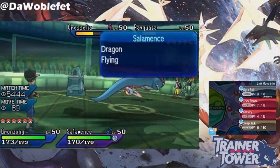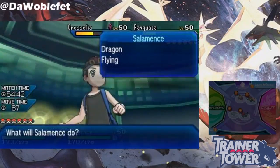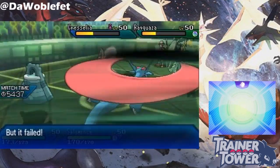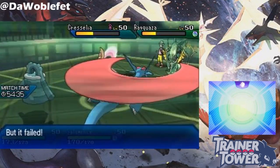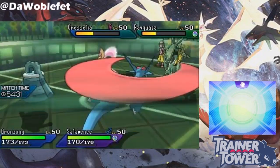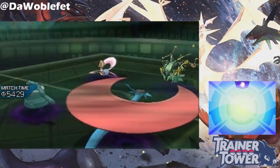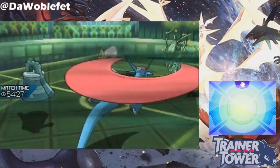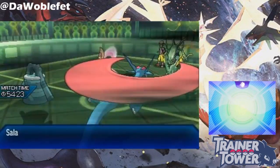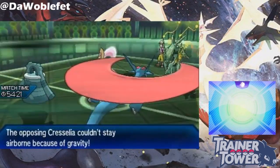If multiple Pokemon are dropped down to the ground by Gravity, the order that these Pokemon are dropped is not determined by speed. So using Gravity with Mega Salamence and Mega Rayquaza wouldn't tell you which of the two dragons was faster. For a more technical explanation of what actually determines the order Pokemon are dropped, see the pinned comments in the comment section below. It doesn't have any impact on competitive play as far as I know.